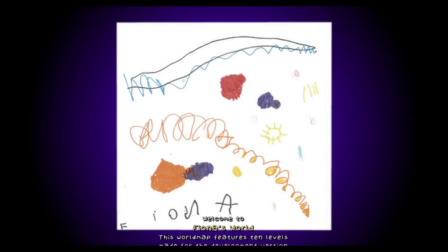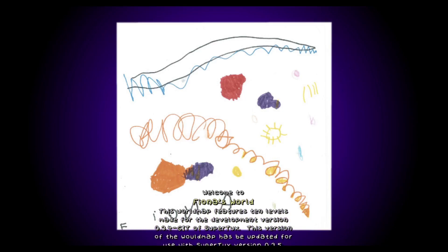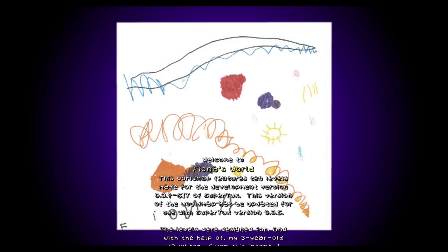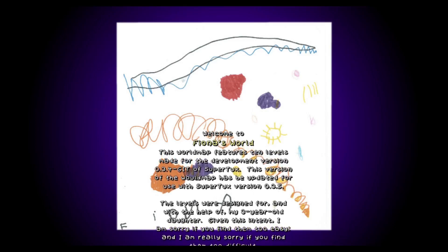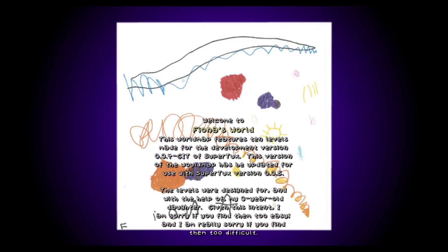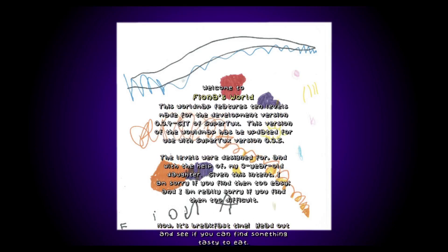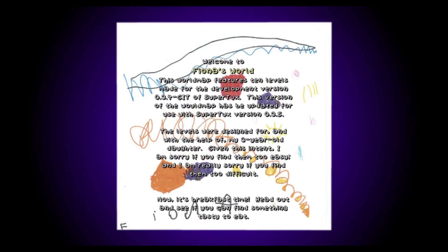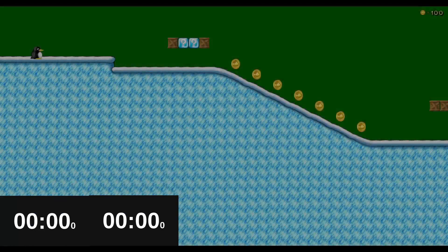And immediately there's some very nice artwork that is probably better than anything that I can make. This world map features ten levels made for... we're designed for a three-year-old. Okay then, hopefully I won't find them too difficult. Now it's breakfast time - head out and see if you can find something tasty to eat. I forgot I can press enter to skip. Now let's start with Fiona's level.